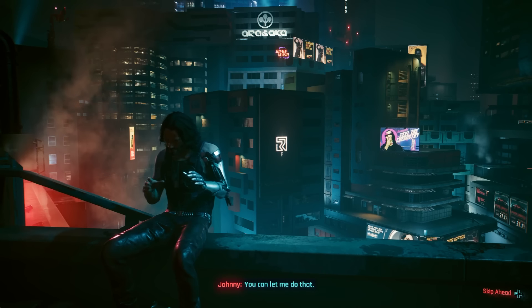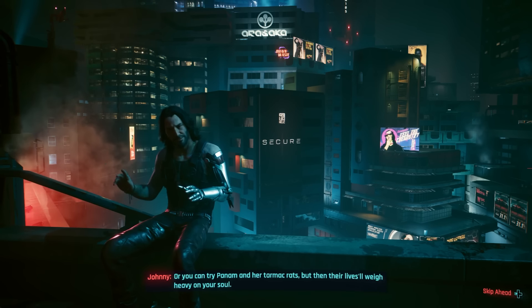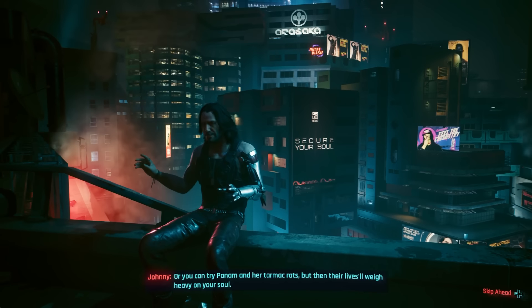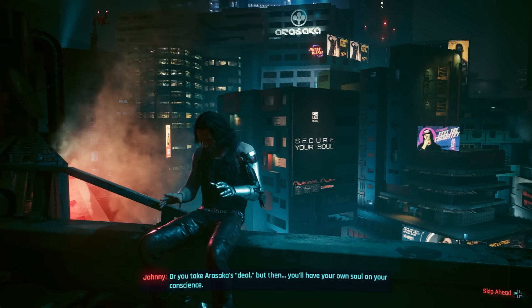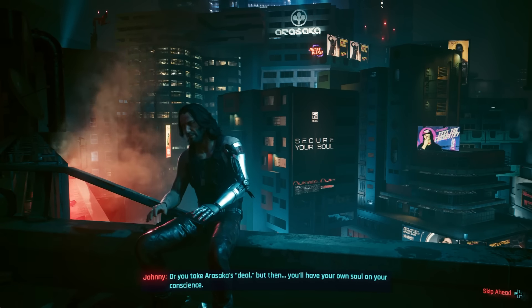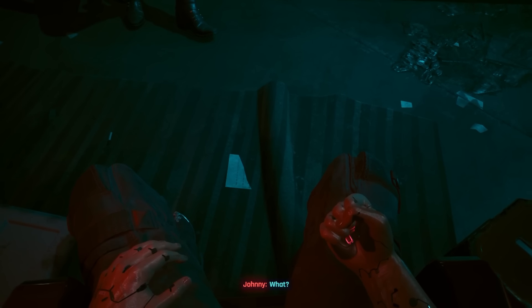None of this sounds ideal. Sinister corporation Arasaka seems to offer a way out, but can scarcely be trusted. Johnny wants to take control of V's body and storm Arasaka by force. Friends can potentially help, but risk their lives by doing so. And there's another choice in the mix too: you could also just put all this to rest.